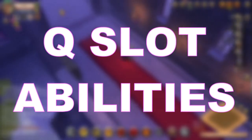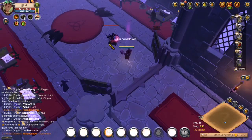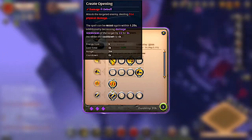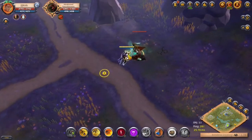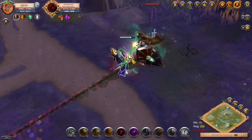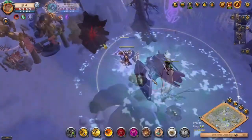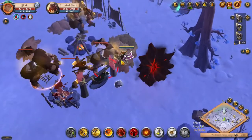Unlike any other weapon type in Albion Online, war gloves have 4 Q slot abilities. The first of which is called Create Opening. You attack a targeted enemy dealing physical damage. While this ability does not have any cooldown, it can be recast within 1.25 seconds. If you recast it, it reduces the enemy's damage resistance for the next 3 seconds, and increases the cooldown of the ability to 4 seconds.